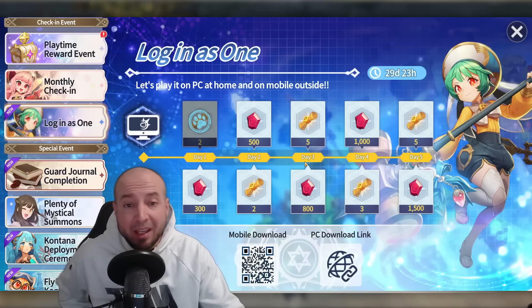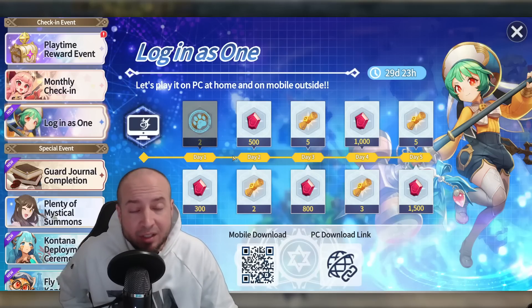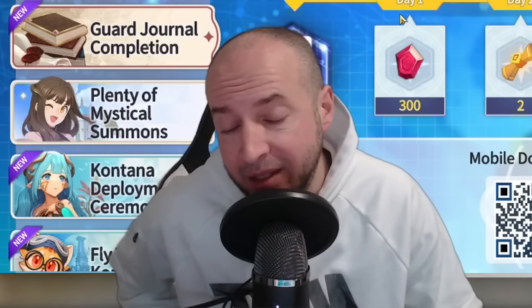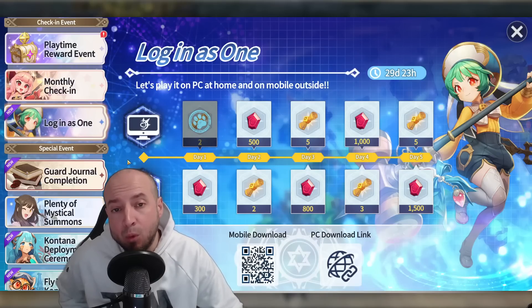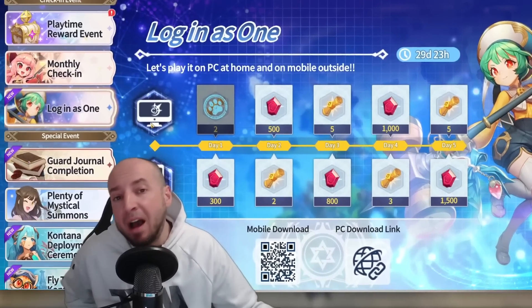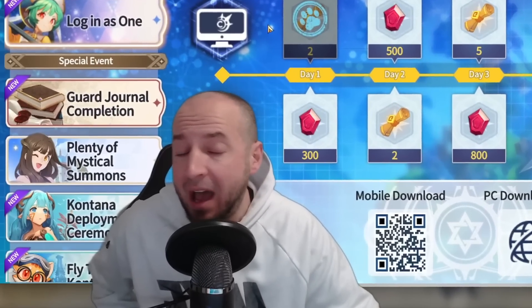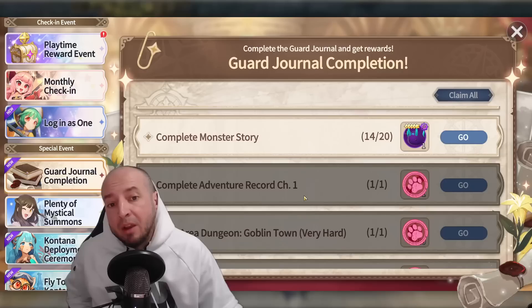All servers have the Login as One event as well, and I'm glad they changed it to an in-game event instead of the browser type. Browser events are annoying and frustrating — please keep all events in-game. To maximize rewards, log in five days on PC and get rewards, then log in five days on your phone and get them there too.